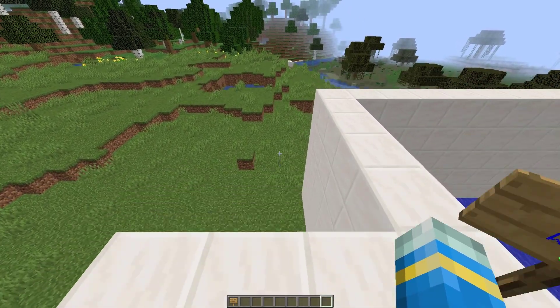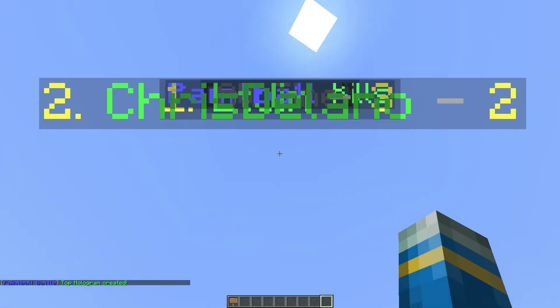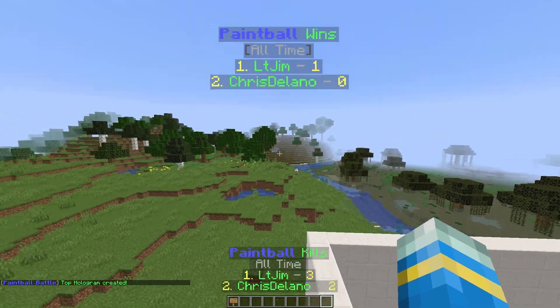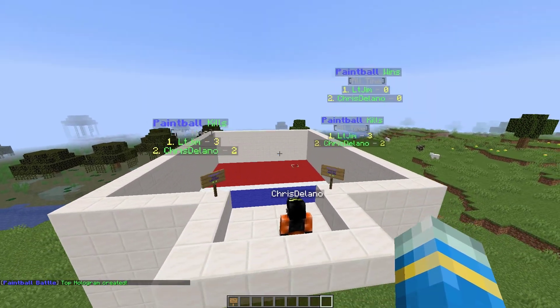We do have some holograms that we can create, so do /PB create top hologram and then give it a name — I'm just going to call it A1. You can either do kills or wins, and then choose global, weekly, or monthly. I'm going to do a global kills one. Then we'll make a second one called A2 for global wins. As we can see, it shows me at the top and my second account as number two.